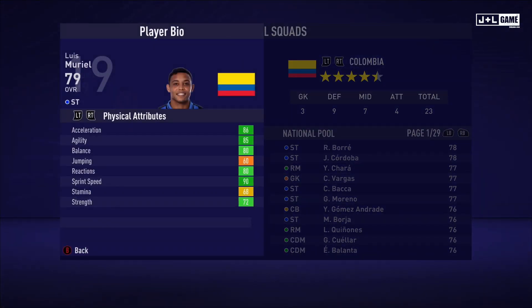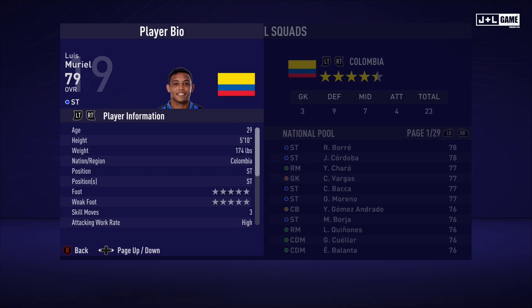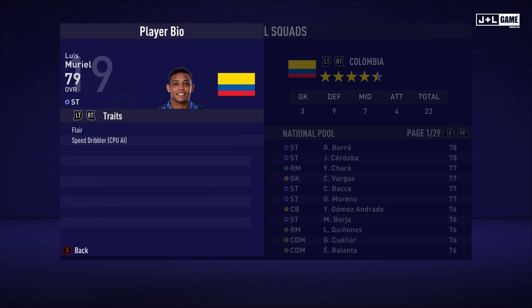Here we have Lewis Uriel. His physical attributes are all looking good except for two — they're still good stats but not green. His mental attributes are also good, mostly green with two reds. His skill attributes are also looking solid. Here is his player information and his traits — two traits available.